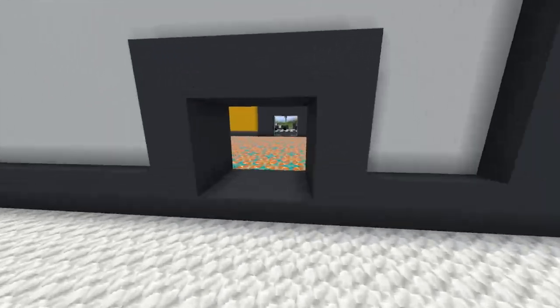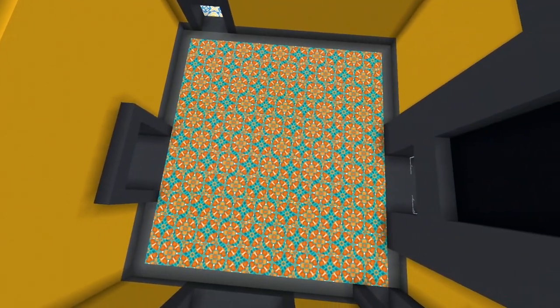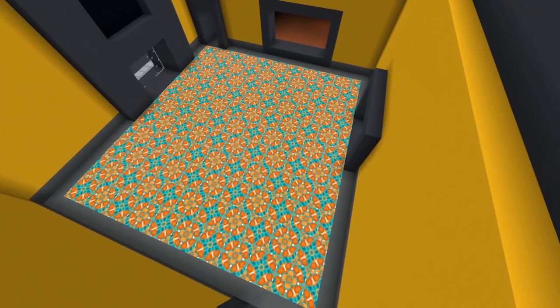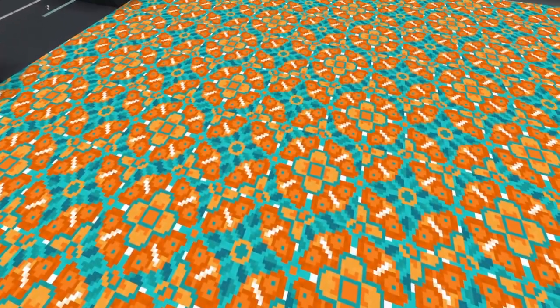You can also use glazed terracotta — make sure to change the pattern a little. You can see the difference: this room with white glazed on the floor still looks good. Or you can have something a little bit more unique like this orange here. This is down to personal preference though, so don't feel pressured.